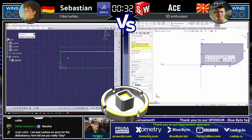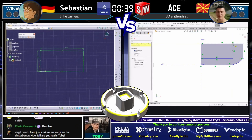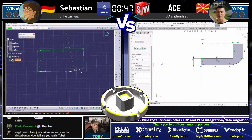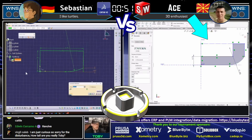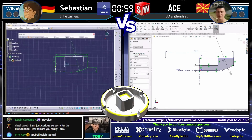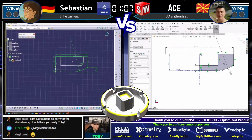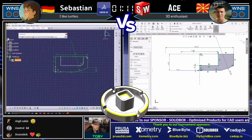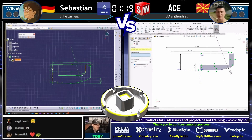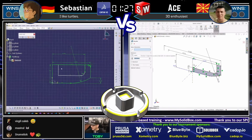At first this model looks kind of simple, but the more you look at it, the trickier you realize it is. Good luck to both runners — this is a tier four model. We see Atse on the right using SolidWorks, jumping right in and creating the cross section, and Sebastian on the left using CATIA creating that same shape. Interestingly, Sebastian has already put the fillet in his sketch. It's an interesting debate: is it better to put your fillets in at the feature level or at the sketch level? Looks like Atse is also putting fillets in at the sketch level.